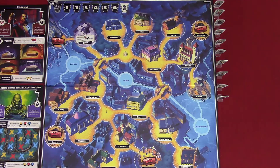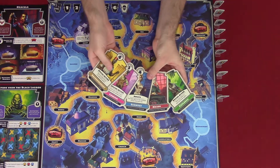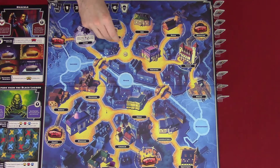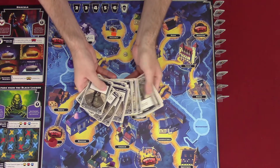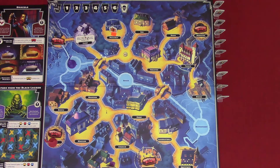Mix up the hero badges face down and give one at random to each player. Give each player their corresponding hero mover and reference card, and return the remaining badges, heroes, and reference cards. The ones chosen for this demo are the professor and the inspector. The professor will start at the hospital and the inspector will be at the precinct. Also, the creature starts at the lagoon and Dracula starts in the crypt. Shuffle the perk cards and give one at random to each player.